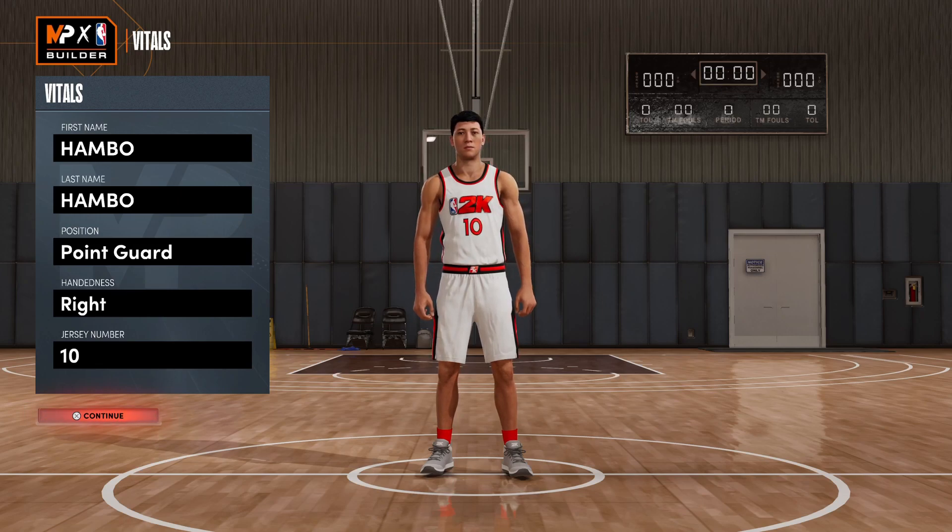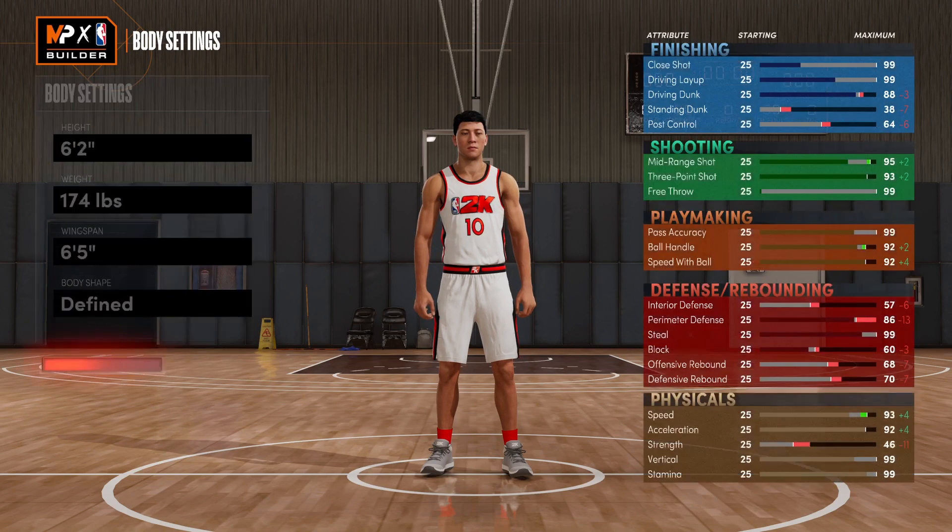I'm going to start things off with a guard build and then start moving to taller and taller builds. For this first build, we're going to be making a point guard. For the body settings, I would recommend going with 6'2", 174 pounds, and 6'5 for the wingspan.